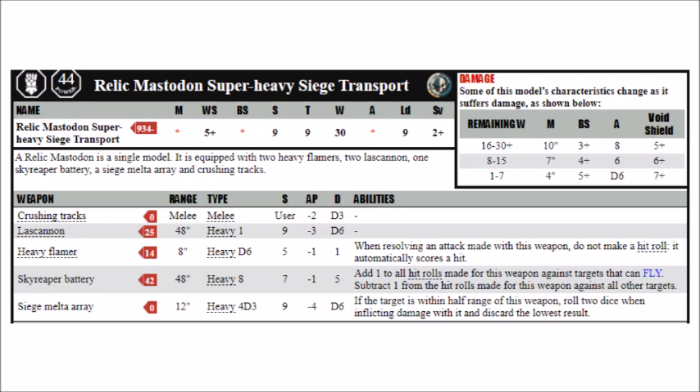Even shorter ranged are the Relic Mastodon's crushing tracks. These strike at strength 9, AP-2, and damage D3 in close combat, and as it hits on 5s, you can typically be expecting about 3 of these whenever it fights in melee. It's not awful, but it's not really anything compared with an Imperial Knight's stomp attacks, and knights are far, far cheaper.